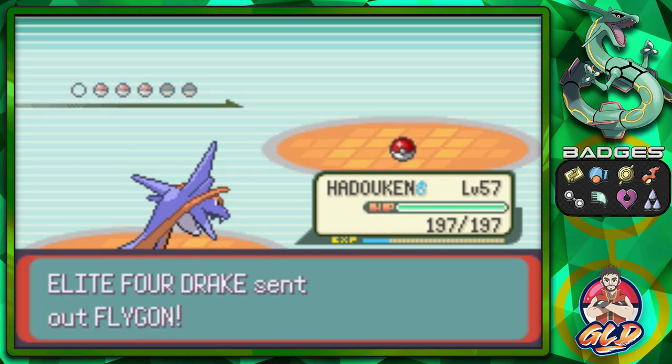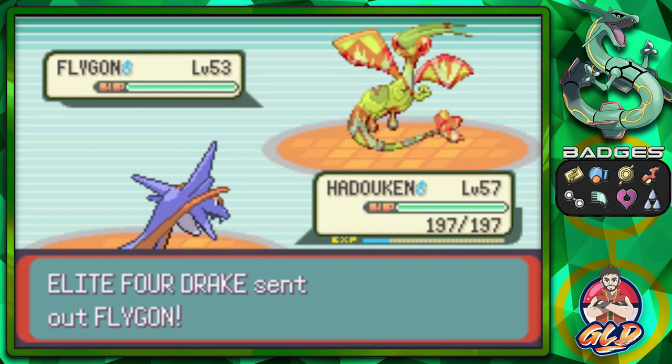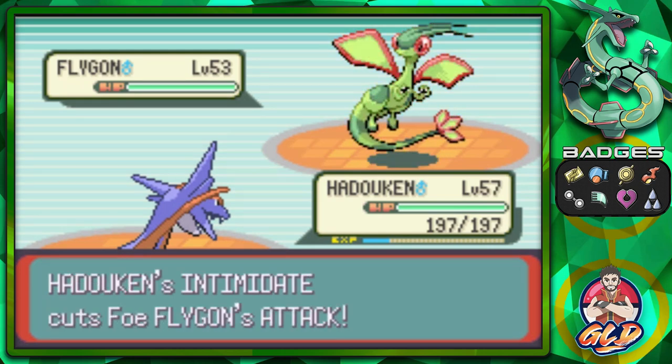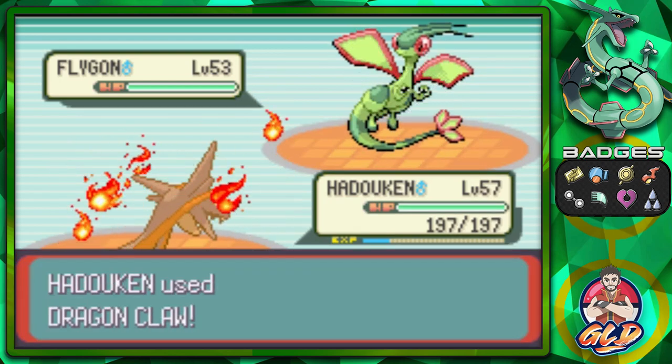Hadouken is ready. Drake brings out Flygon — as many of you know, Flygon does not come with Sand Stream. Since we are faster and mightier, Dragon Claw!